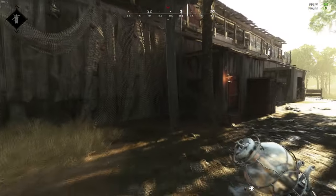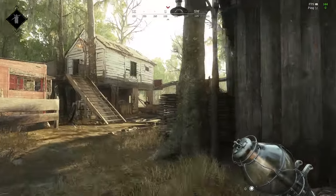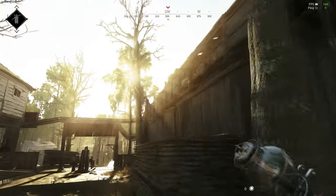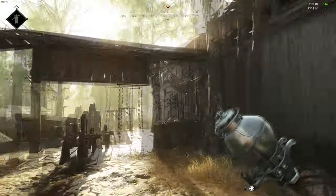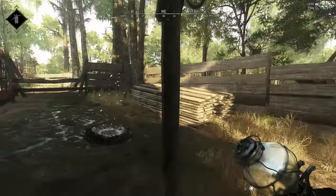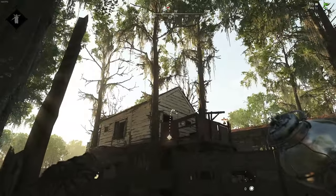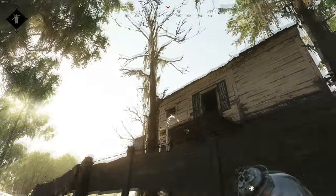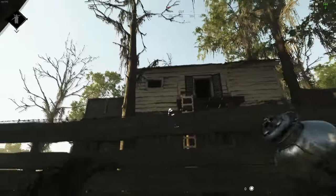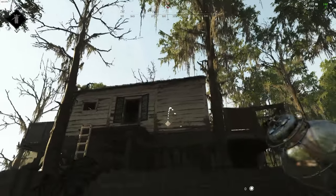Some nade spots — this particular compound doesn't have too many. You can get them through here and through there. People are pretty good at avoiding nades nowadays. There is one right here. If the dudes are inside this little hut and the door's cracked open, you can get a nade through here. There might be an angle through this little crack right here that might kill them.